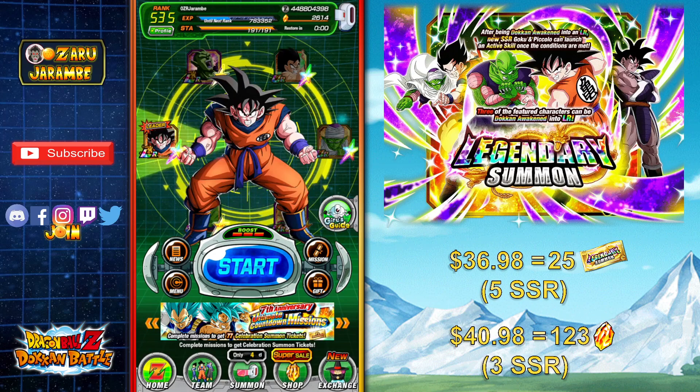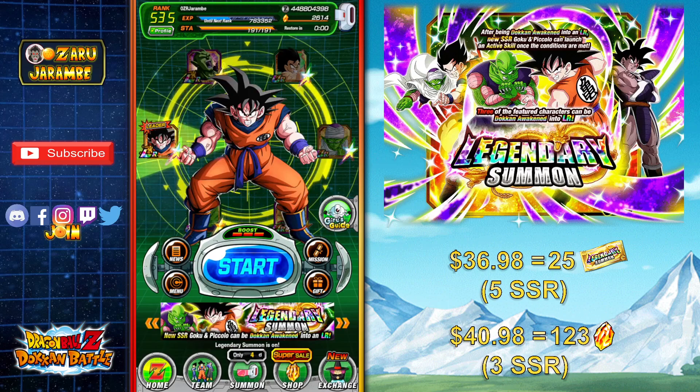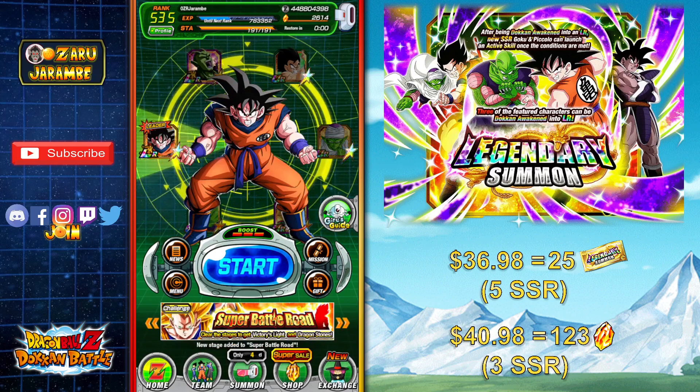I recommend that if you are trying to go in on this banner, do not go much more — if any at all — past the 3 discounted summons, which is a total of 110 Dragonstones. Try to save up all the stones you can, because the 7th anniversary is now less than a month away. Please save as many Dragonstones as you can.